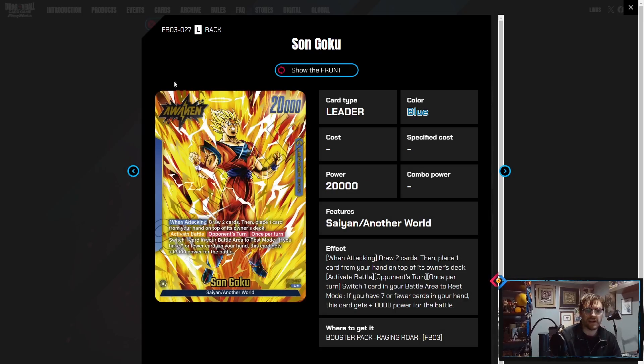Welcome back everybody to another video with Kyle Chris. We're going to continue our just-reveal content going over blue today. I feel like blue is in a very good spot — not the best color in the game, but blue has now finally caught up from its woes in Set 1. I think blue is going to be incredibly good in Set 3, and a lot of it is going to be because of this leader: Another World Goku. I'm going to call it HaloKu, to mirror the concept of the master's leader that is from this same Other World archetype with Paikuhan and Goku.